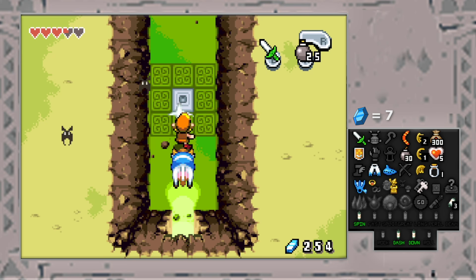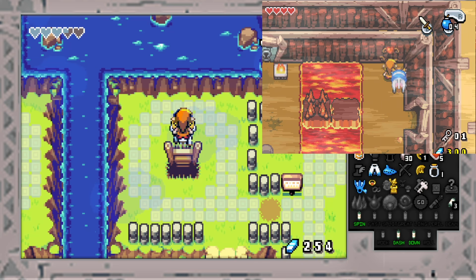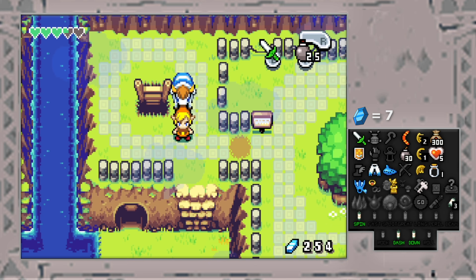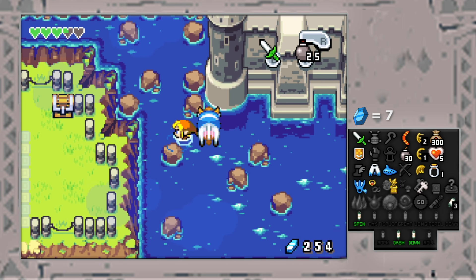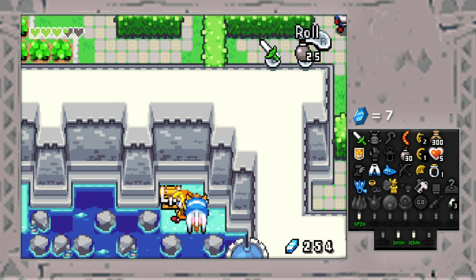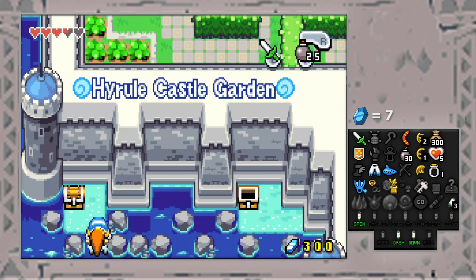Something I need to mention real fast: last episode I got a lot of comments saying I should have used Rock's Cape in the Cave of Flames to get over that one gap with the lava. Very true — I could have done that, I totally messed up and forgot. But on the flip side, if I would have jumped over that, it wouldn't have even mattered because in the next room we would need the Cane of Pachi. So even if I did cross, we would have been stuck again — we pretty much were at a dead end regardless.